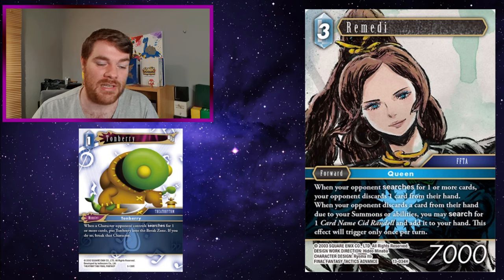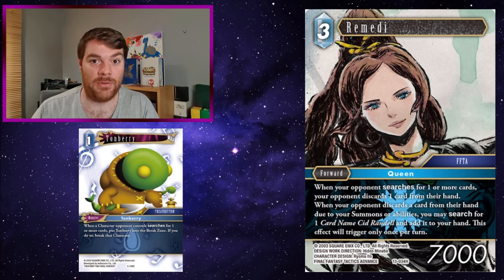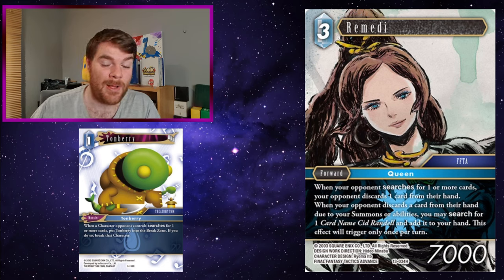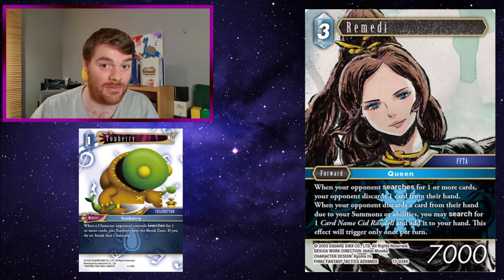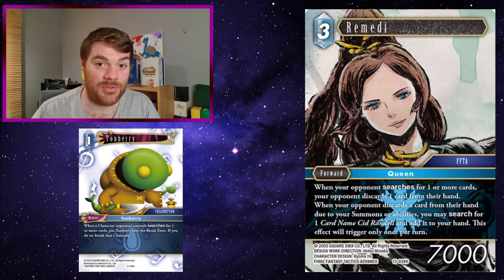Remedy - when your opponent searches for more cards, they discard one card from their hand. If they do discard from your summons or abilities, you also get to search a card named Sid Randall. So Tonberry and Remedy on the field means if your opponent tries to search, their character breaks and they also have to discard a card - and you get a card to hand if they do discard. That's a lot to take on board just to search something - these two can really screw your opponent's efficiency.